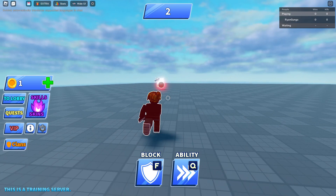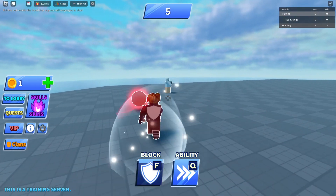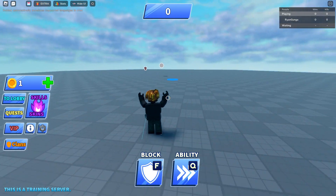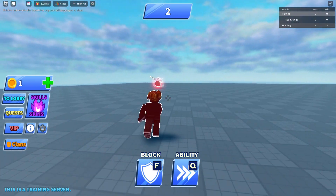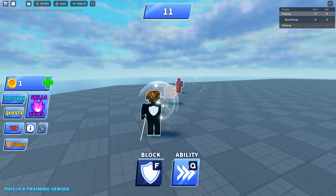Once the ball starts going pretty fast, you want to spam F and your left click on your mouse as fast as possible, and you will get this right over here. While doing that, you should try to get even closer to your opponent than I did in this clip.